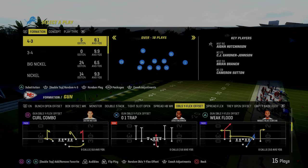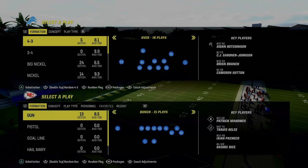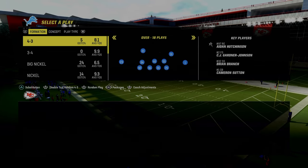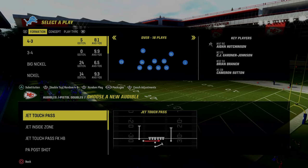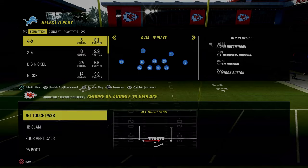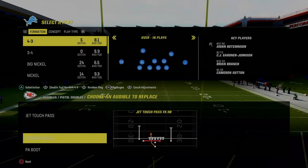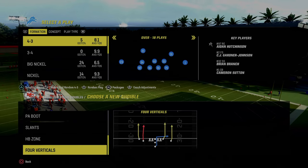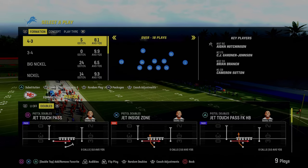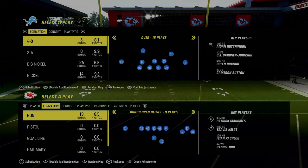You want to be looking for these RPO read plays — that's going to make this super effective. You could also run this pistol doubles here. What I like to do in formations like this is set what I would call constraint theory plays — plays like jet touch pass, or the fake halfback slam play. We're looking for these little constraint theory plays that force them to respect the fact that we can do a lot of different things out of this playbook.